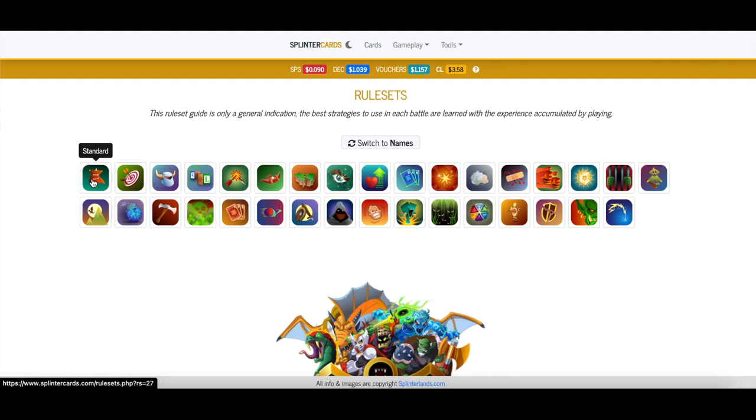First we have Standard — nothing in particular there, that's just the summoner itself. True Aim as well — there's nothing specific that Grandmaster Wraith alters or helps with in that rule set.